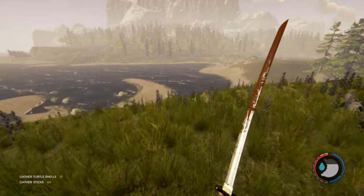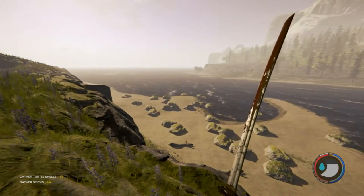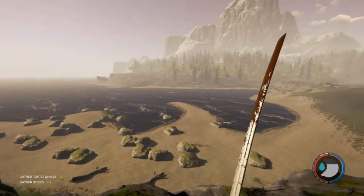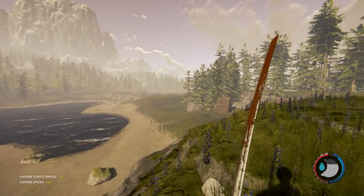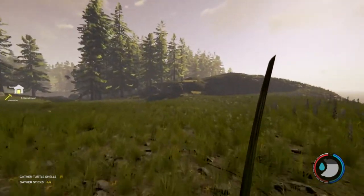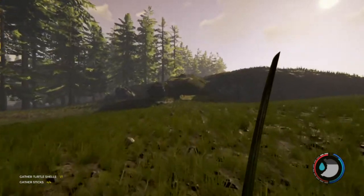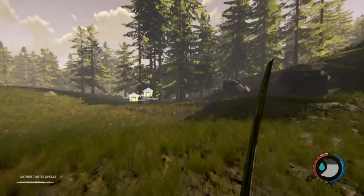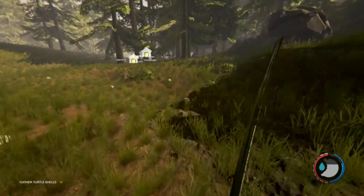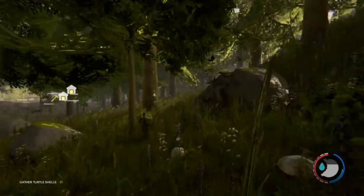We can build outwards towards the base over there on the right hand side, where you guys can build the real base. More of a temporary base here, with a walkway towards there — a jetty. She's going for the jetty, so yeah, it's a lot to learn I guess.